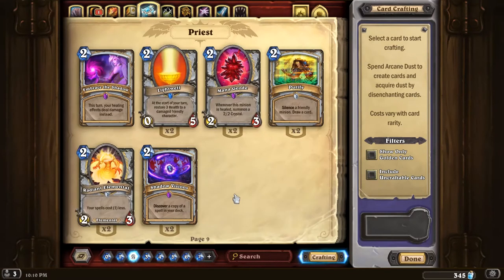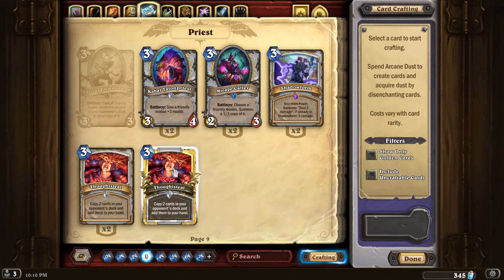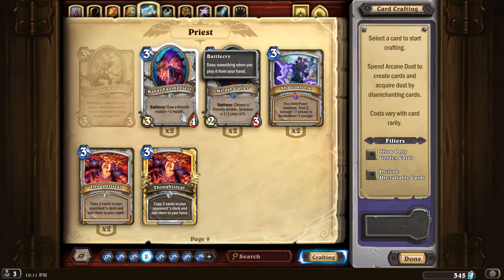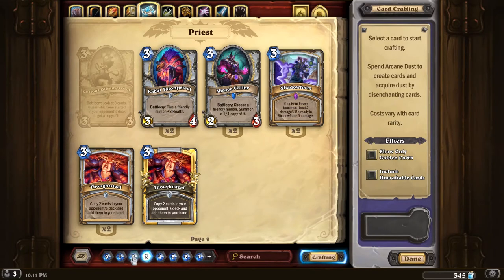Next up, the Radiant Elemental, which is a new Priest common. It's a 2-mana 2-3 and your spells cost one less. This is similar to Mage's Sorcerer's Apprentice, except it's for Priest and the stats are flipped. Sorcerer's Apprentice is a really good Mage card, so there's not really any reason why Radiant Elemental wouldn't be a good early play for Priest. As it turns out, it's played in a lot of Priest decks. You can get double the effect if you play it with Shadow Visions, and even if you just throw cards like Thoughtsteal into your deck, you could get a 2-mana draw-two, kind of like the Sorcerer's Apprentice Arcane Intellect combo. You can also see the value in getting out a 2-mana minion early as Priest with Cabal Shadow Priest from Mean Streets of Gadgetzan — another really solid combo.